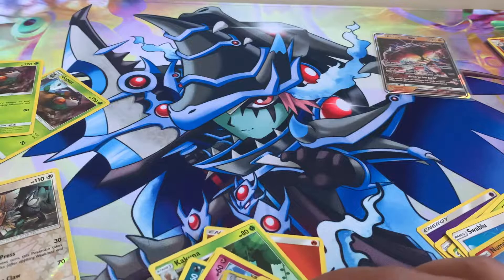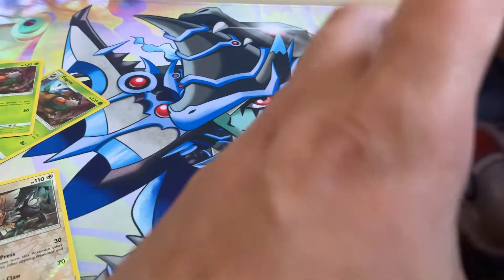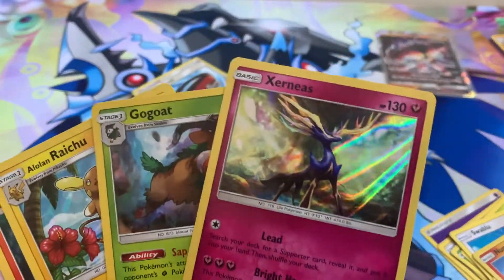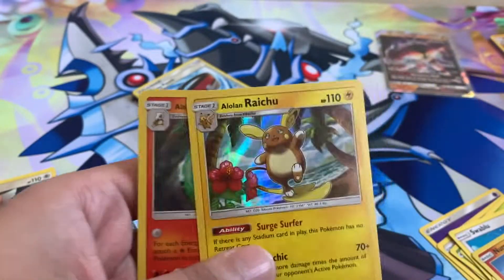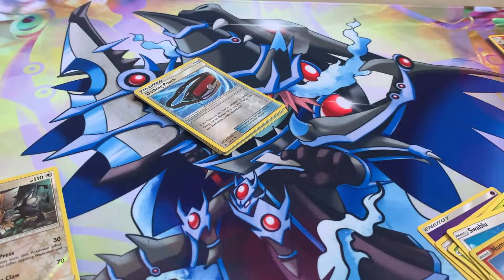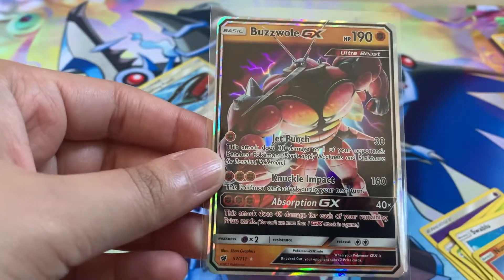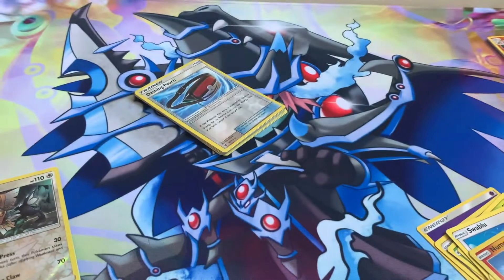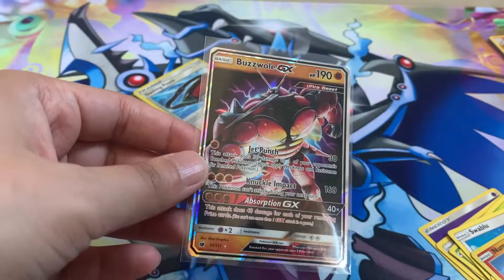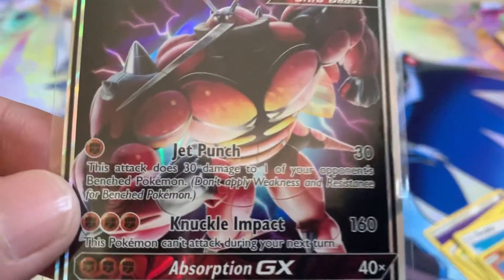So there we have it folks — that was nine Crimson Invasion packs. We managed to pull four holos: two Holographic Gogos, a Holographic Xerneas, an Alolan Raichu, and an Alolan Marowak. And to top it all off, we got a Buzzwole GX. If you liked the video, be sure to smash that like button, comment down below, and if you want to see more content, please consider subscribing. I'll see you guys in the next video.